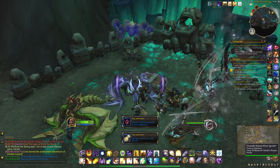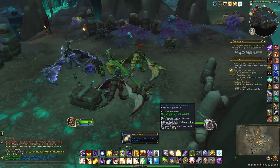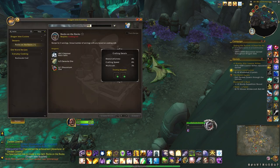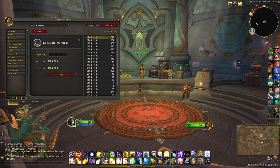Brule the Strong drops the recipe Rocks on the Rocks, which is an item that you do need in order to loot the pet. As always, you can purchase it from the auction house if you're not lucky enough to loot the recipe yourself.